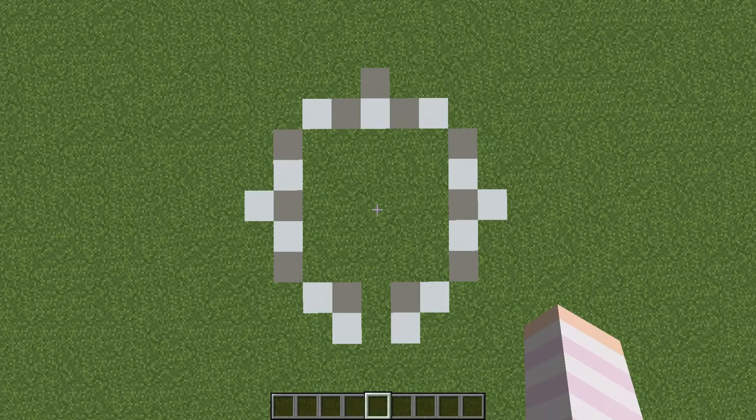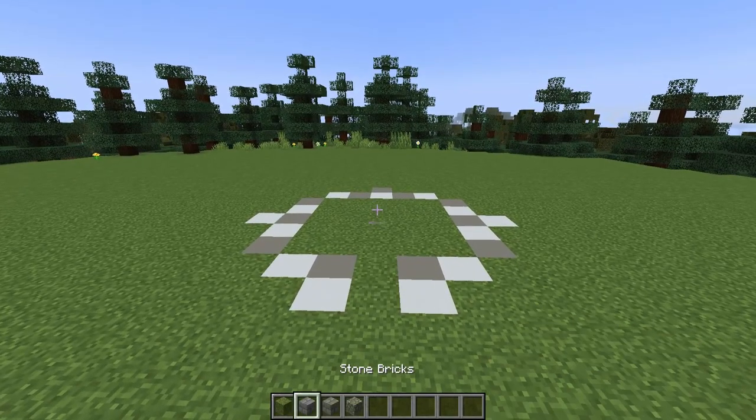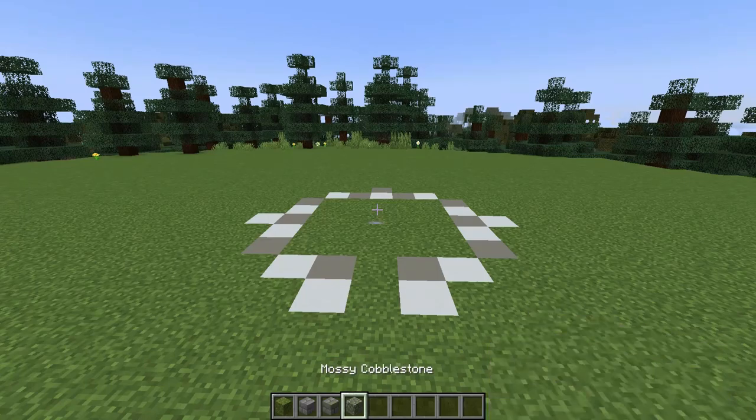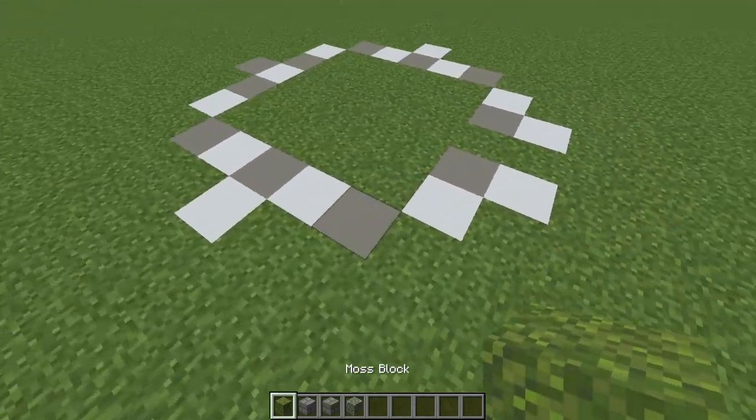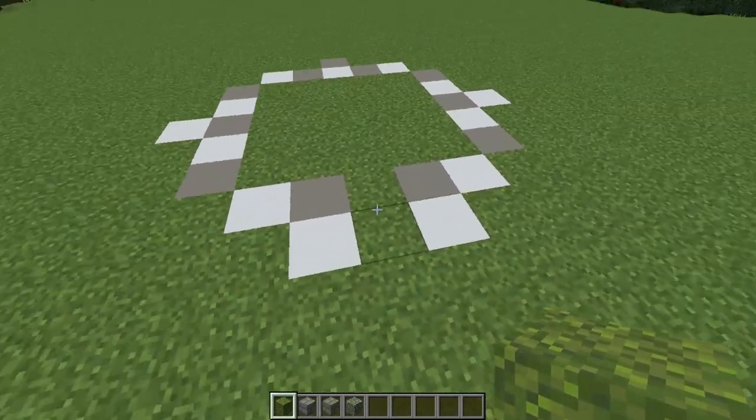Here is the outline for this mushroom tower. You can see the interior is a 5x5 square, and there are places marked for the buttresses. The door is towards the front of the build at the bottom of the screen. We'll begin the base using some moss blocks, some stone bricks, some mossy stone bricks, and some mossy cobble, building two blocks high on the whole outline except for these two front blocks.